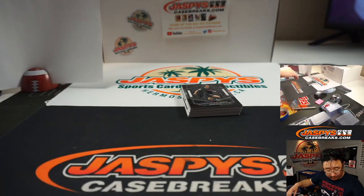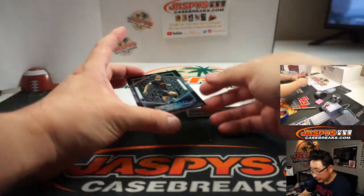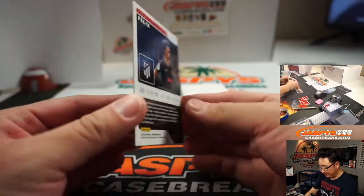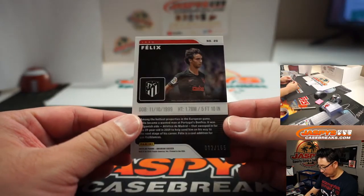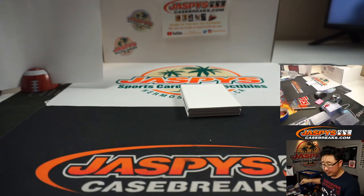We've got a blank card here to close that out. Now we've got Joao Felix, 002 out of 165 — that's a big name in soccer. David Ivers with number 2.